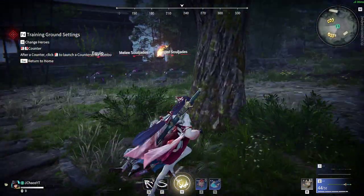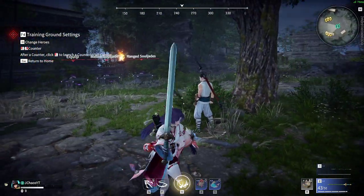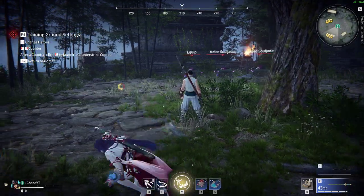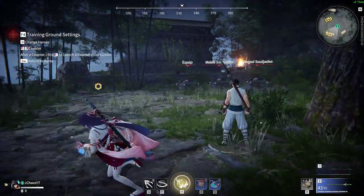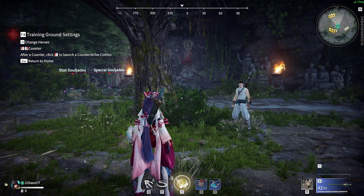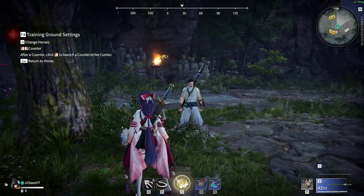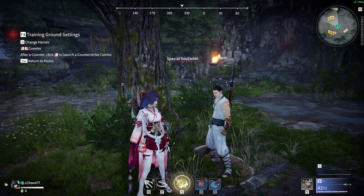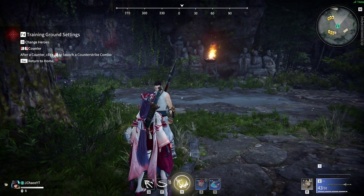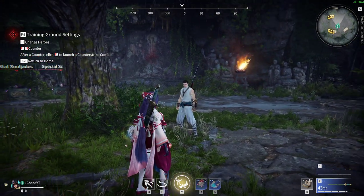Let's move on to how to win every gunfight. Going back to what I said at the beginning: if you want to always have advantage, you always want to be iframing or dodging out of their attack and then blue focusing. Blue focus allows you to clash with other blue focuses or tank light attacks. The most optimal way to play this game is to simply always react to your opponent and always be sitting in blue focus or ready to dodge out of any animation possible.